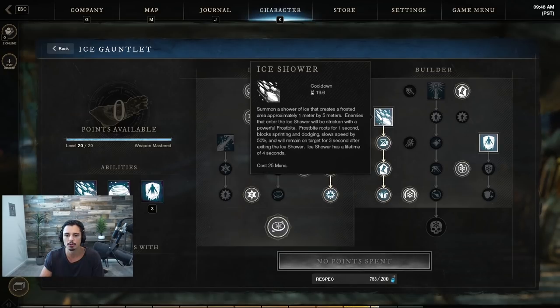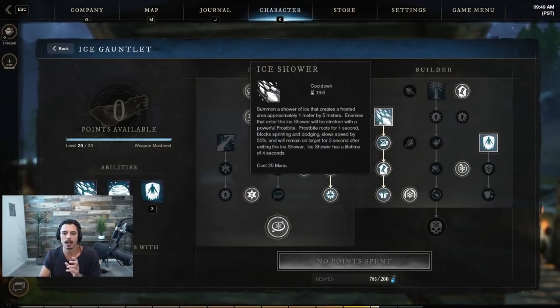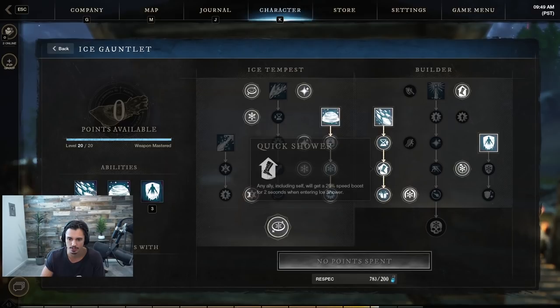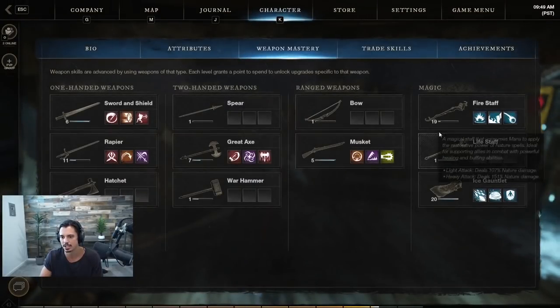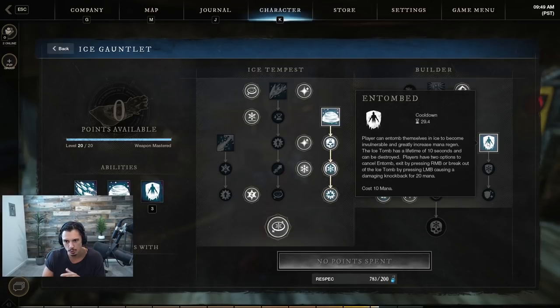Ice Shower is like a Frost Nova / Cone of Cold / Frostbite combo — it doesn't do damage but roots someone, then you hit heavy attacks and they're pretty much dead. Enduring Shower is fantastic, extending it from 4 to 7 seconds. You also get a speed boost while entering Ice Shower. Frostbite applies Rend, reducing defenses by 10%, which stacks with Ultimate Chill and all the crit for massive burst.